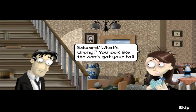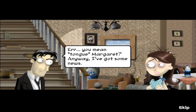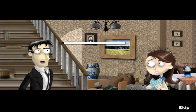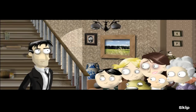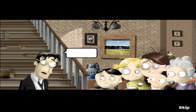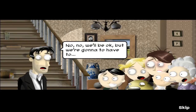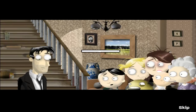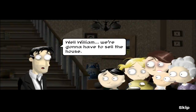Edward, what's wrong? You look like the cat's got your tail. You mean tongue, Margaret. Anyway, I've got some news. Friends, Romans, countrymen, lend me your ears. I've been sacked. We'll be okay, but we're gonna have to... We're gonna have to do what, Dad? Sell our buddies. Well William, we're gonna have to sell the house. What? Oh. No way. Good gracious.